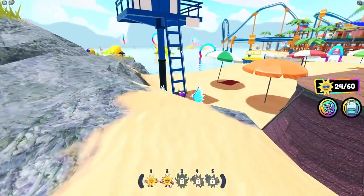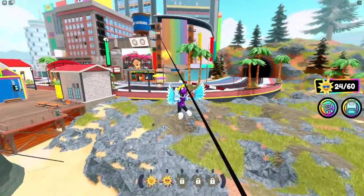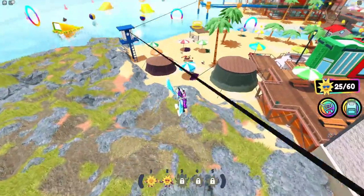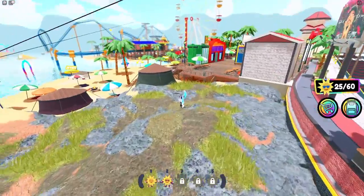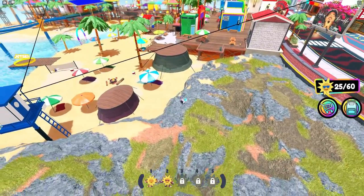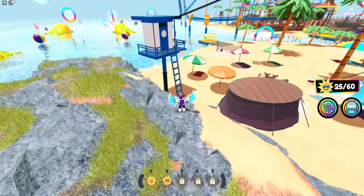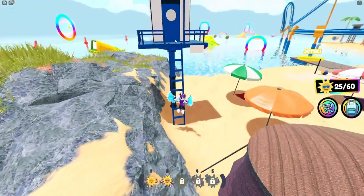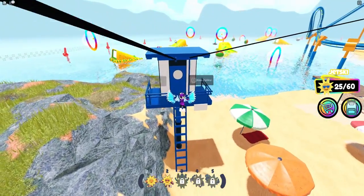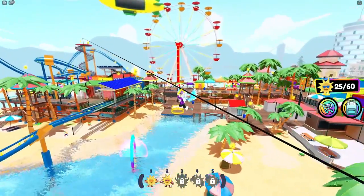What you need to do is actually ride the zipline upwards — that's what makes it work. There are a few more items over here which we'll get. Let's ride this zipline again, going upwards to this end of the map. There we go — we're going to get a few over here.